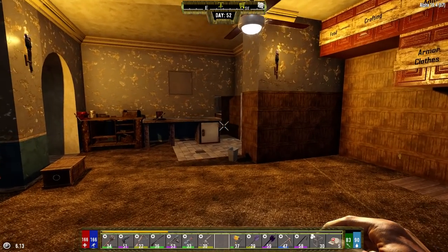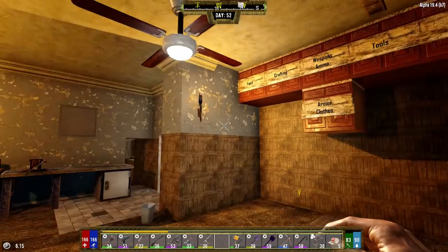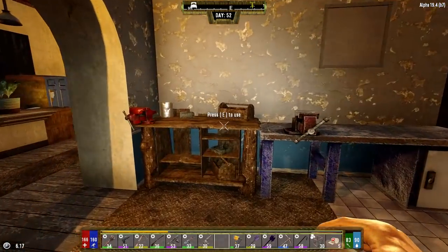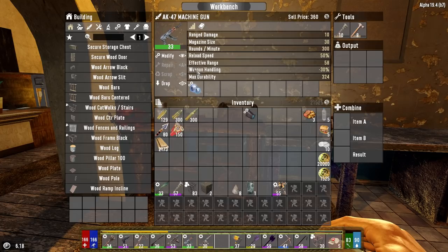Hello everyone, my name is Kepp and welcome back to the channel. We're on day 52 of our Darkness Falls series here in 7 Days to Die. I moved a few things in that I'm going to put over at the base. I did do something though — I made myself a magazine extender mod so I can put it on the AK here.